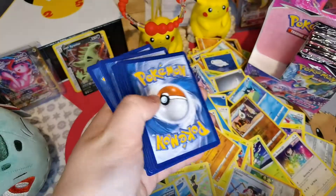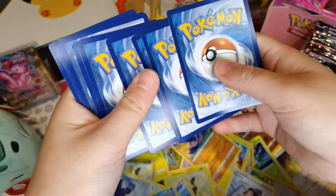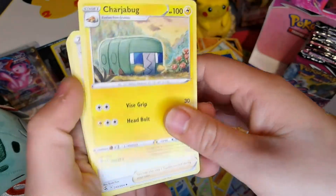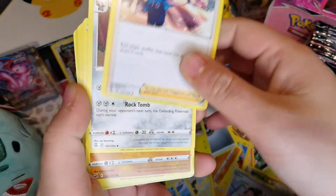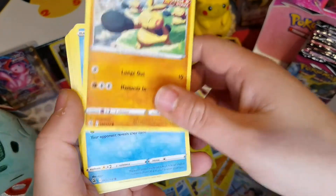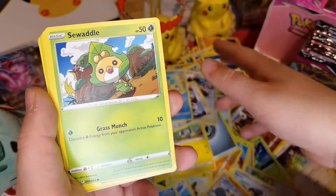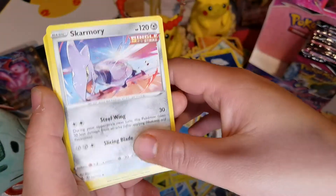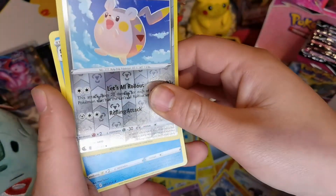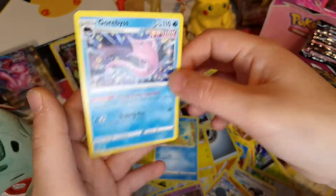I love looking at all these new papers and cards. Steel Energy, Chewtle, Judge, Excadrill, Makuhita, Pansear, Sewaddle, Scraggy, Jynx, Tokomararu, Reverse Holo, and Garbodor.